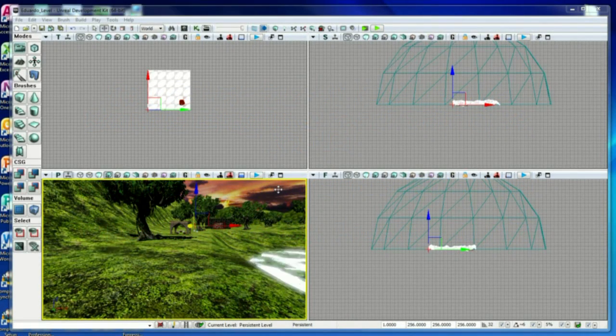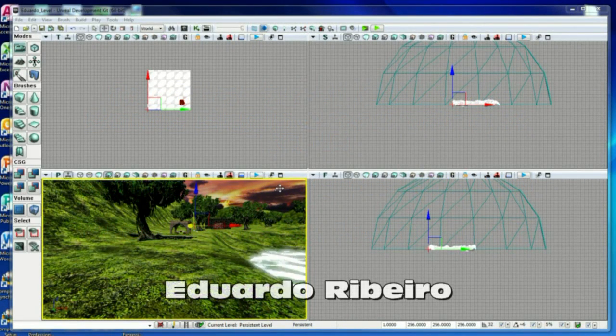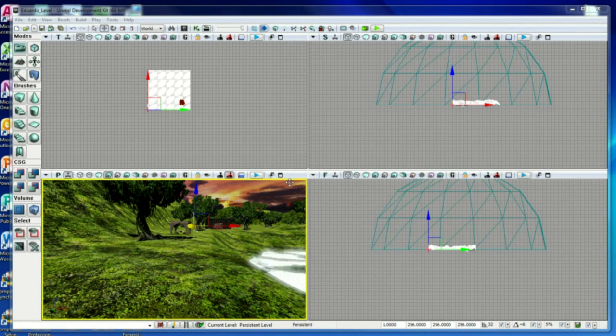Hi, this is Eduardo Ribeiro and this is my presentation for my final project on game engine scripting and tools. This is UDK 2004 and I want to be quick with this video — I just want to show all the requirements that were implemented in the game.